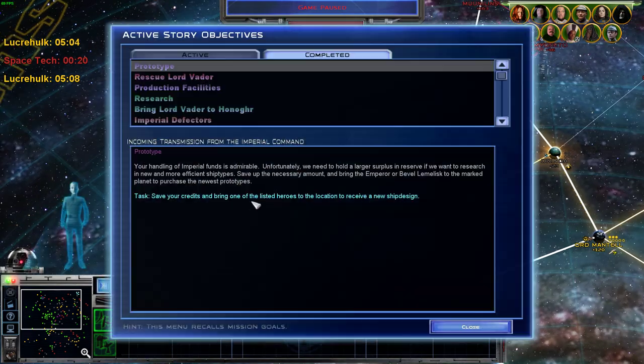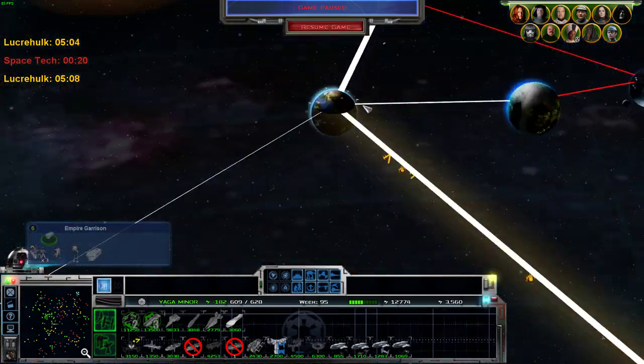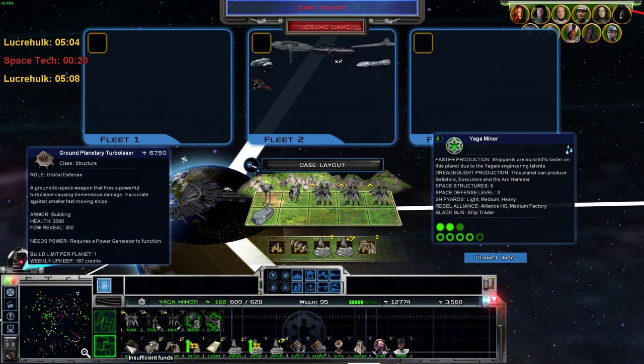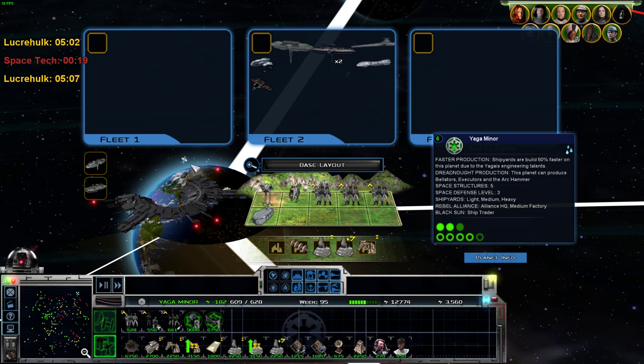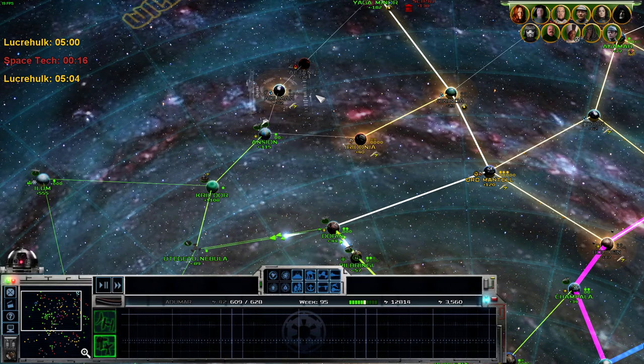This is pretty strong Black Sun territory. I'm going to punch through here and go up and hopefully take this out, kind of start kicking the Rebellion out of the north. I do have an Ormantel mission. I'm going to take Retake Yeager Miner, which I still own. I should probably put a Turbolaser on there eventually, but until then we're going to take Adumar.